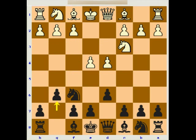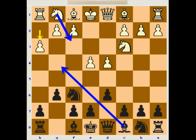White may also play h2-h3, preventing bishop g4, but this move also follows the classical idea and has no independent importance, because white will still play knight f3 and bishop g2, following the classical strategy of gaining control in the center.